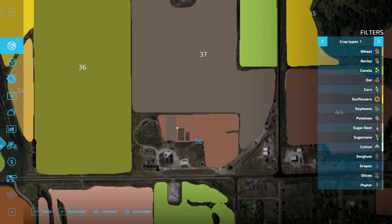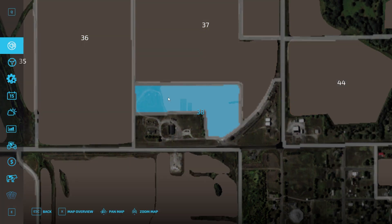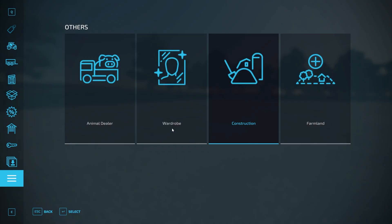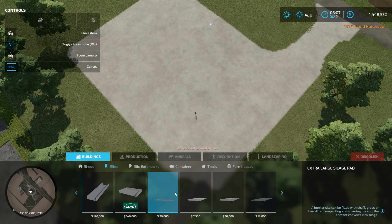Just to get an understanding of the size, looking from above, that's what it looks like. A lot of ground these things cover, and a lot of tonnage of silage that you can put on them.